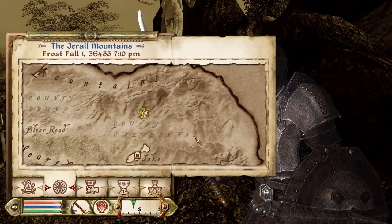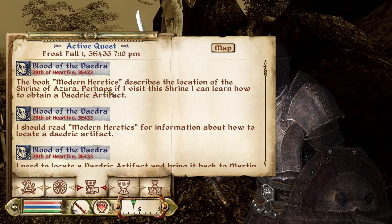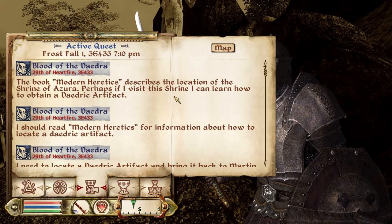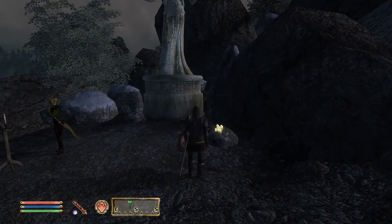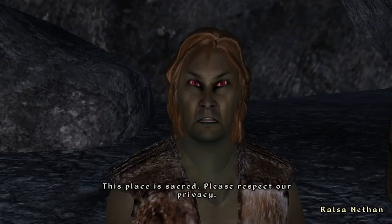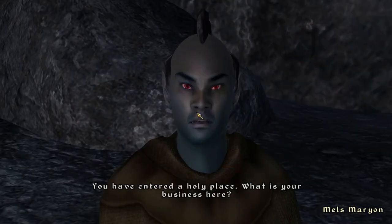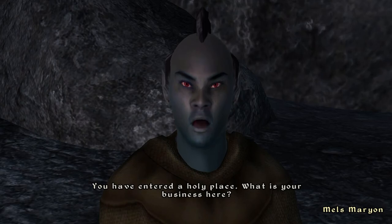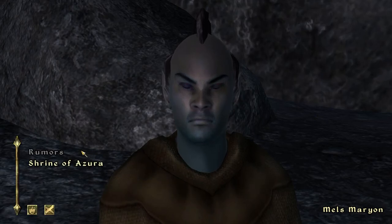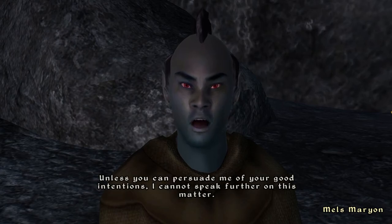Do I have to do this at a certain time? The book Modern Heretics describes the location of the Shrine of Azura — perhaps if I visit this shrine I can learn how to obtain the Daedric artifact. Okay, so I'm here. Let's talk to some of the citizens. 'This place is sacred, please respect our privacy.' You have entered a holy place — can you tell me about the Shrine of Azura? 'These are dark times and people's minds are poisoned by rumors and superstition. Unless you can persuade me of your good intentions, I cannot speak further.'